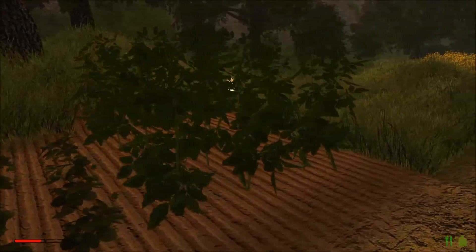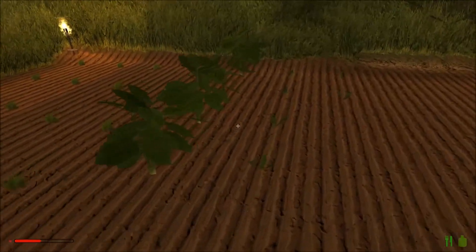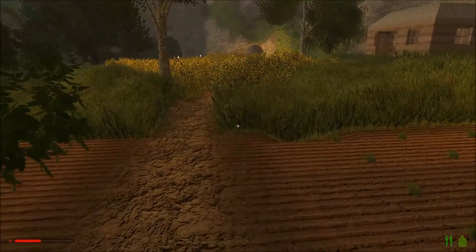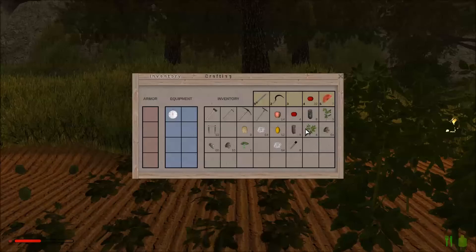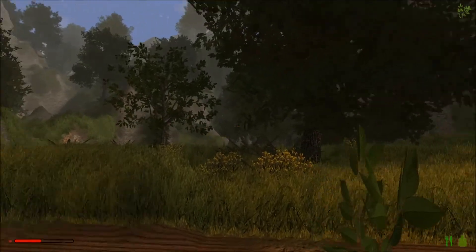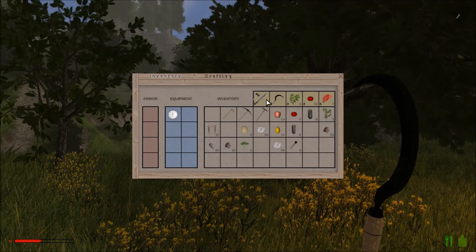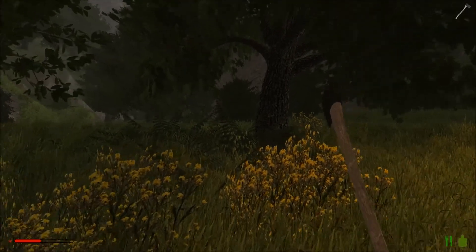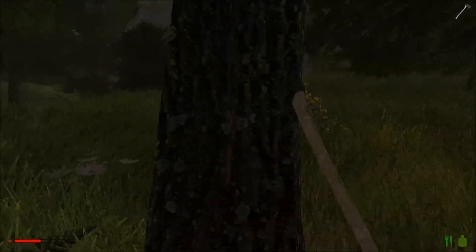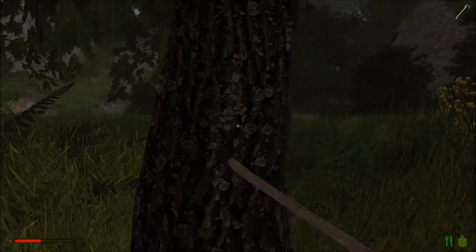We've got loads of tomato plants, loads of carrots — that's excellent. And we've got a fair few potatoes now as well. I do have some saplings to plant also. I think what we might do is just take that tree down first, because it's smack bang in the middle of my orchard at the moment. And we need the wood — if we're going to make some furniture, we need the wood.